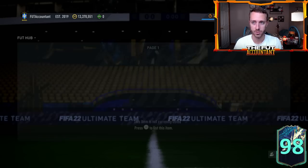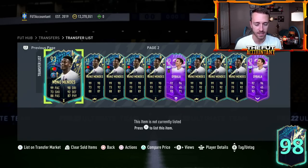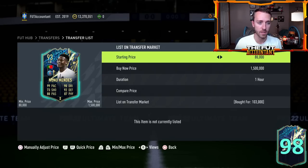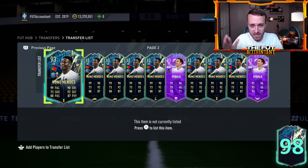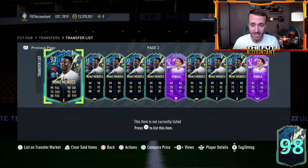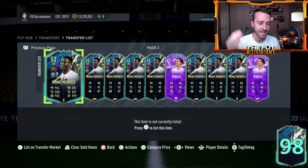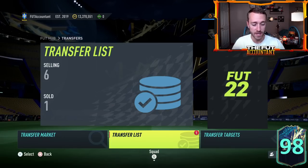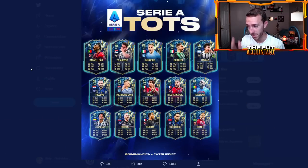I got some Nuno Mendes at like 100,000 to 105,000 coins. I thought that price was too cheap because with the way the Serie A TOTS team looks upcoming, I thought these cards were cheap enough. He could be 120K now — it's 10K profit per card. But I think I'm going to hold onto these for the next couple of days because with the leaked Serie A team, I don't see a cheap left back coming in that team. We have a really expensive Theo Hernandez, but the Nuno Mendes card with PSG links and 99 pace is just going to be a guy that so many people want to use.